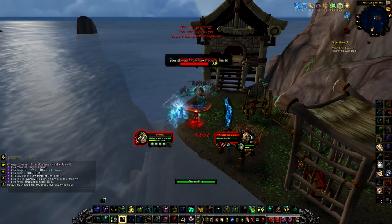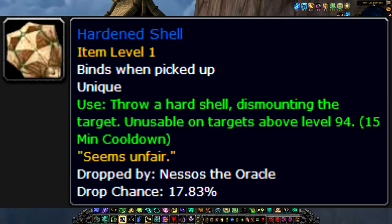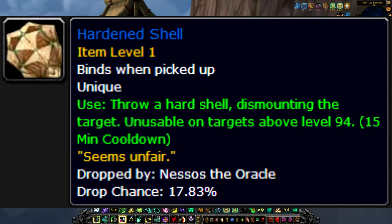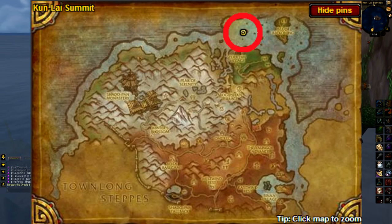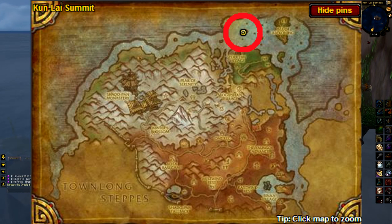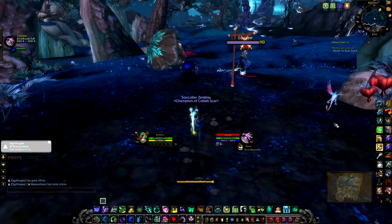This next item actually does have some use in Battlegrounds. It's the Hardened Shell. You can find it in Kun Lai on this little island here. It drops off of Nessos the Oracle. It dismounts whoever you throw it at.